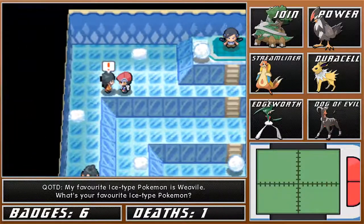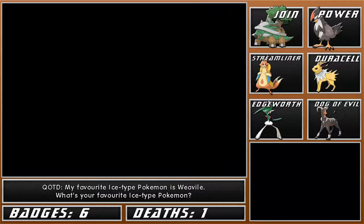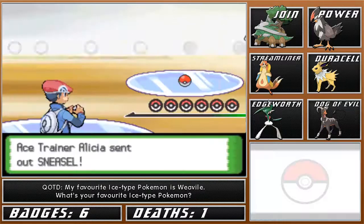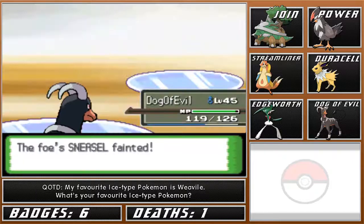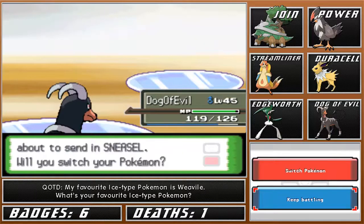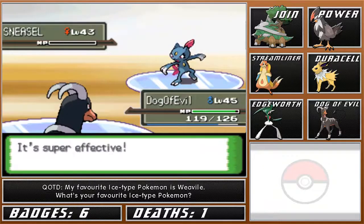So I guess this is the last trainer. Don't know what Pokemon this trainer has. Just go for another Flamethrower. Hopefully we'll grow to level 46 by the time we battle Candice. That'll be really cool.